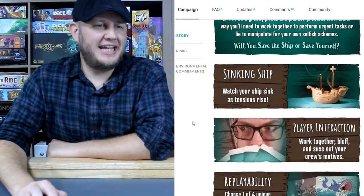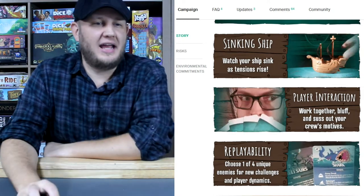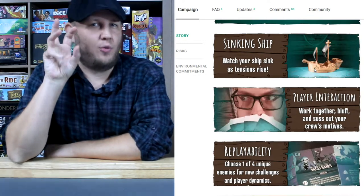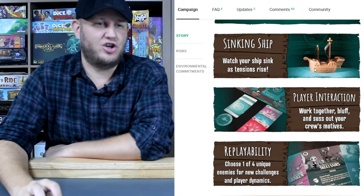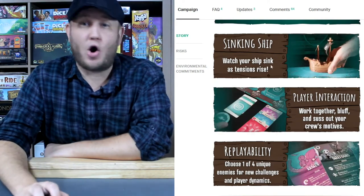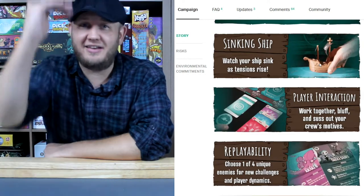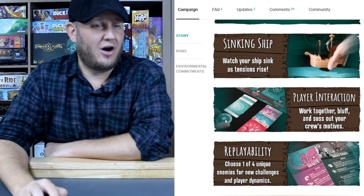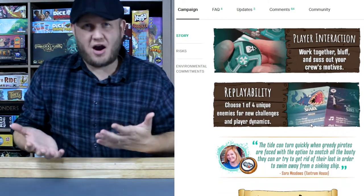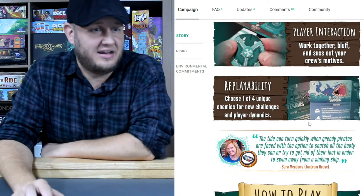Sinking ship — watch your ship sink as tension rises. Probably one of the coolest things about this game is that the ship literally comes apart and sinks as you play it. Everything I heard about this game from way back has been about the table presence, and the ship is a standout piece. These are all prototypes — this could be made even better by the time the final game comes out, but the concept is the same. You remove a bottom piece as you keep going down and down. You've got player interaction where you determine what you're going to play but don't tell everybody. There's a lot of replayability because you get to play as a new character every time, go up against new adversaries, and being a deck game, you shuffle it, so things always come out in a different order.